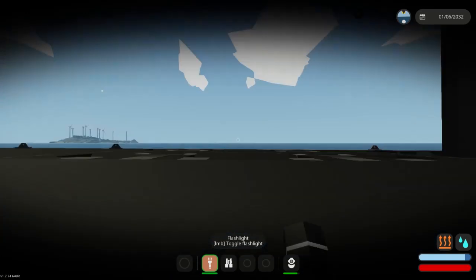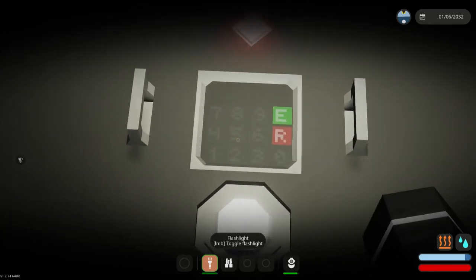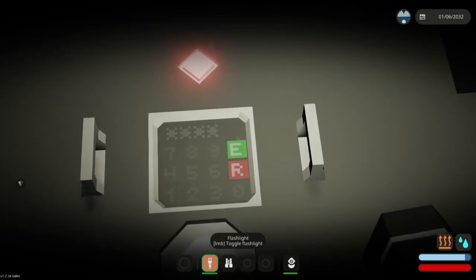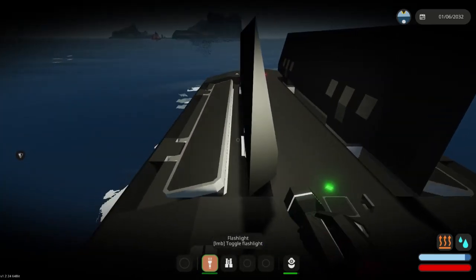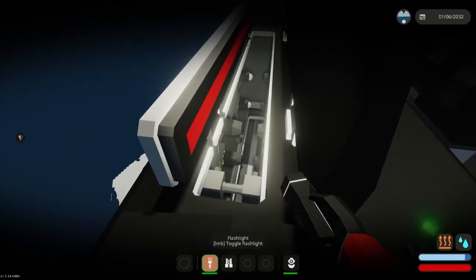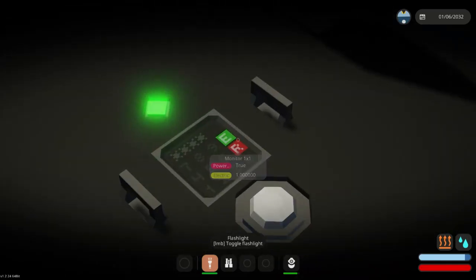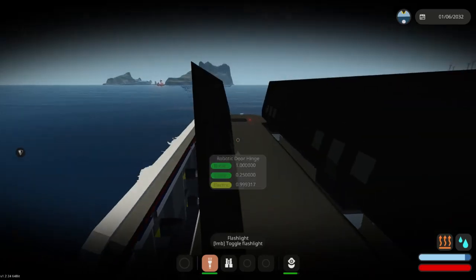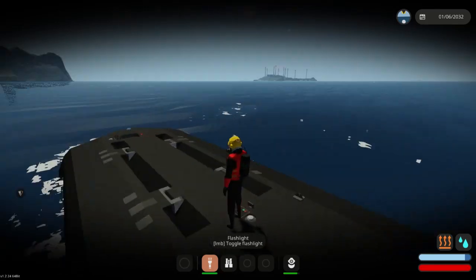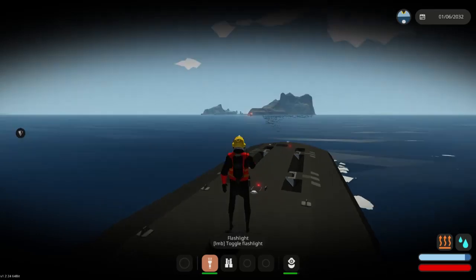Now that we're above water, I can demonstrate the loading doors for the torpedoes. If you wanted to load new torpedoes, open the doors, slide the torpedoes in, and it will automatically start connecting them up and filtering them down and loading them into the appropriate positions. Close the doors, hit reset, and those will close up and seal. So this is the Fenris. I hope you enjoy it. Have a good day.